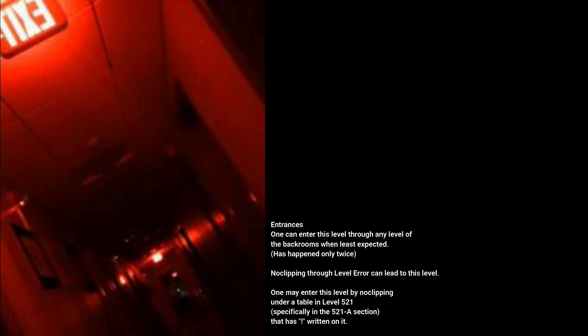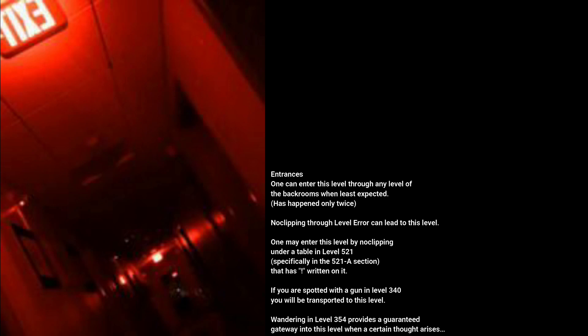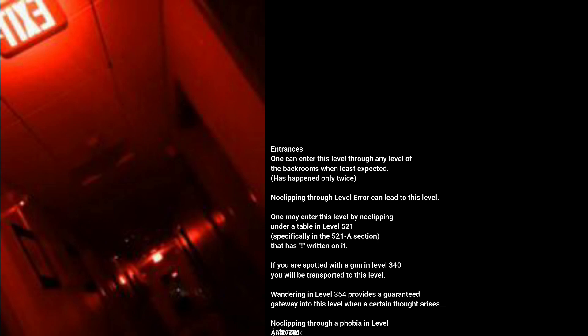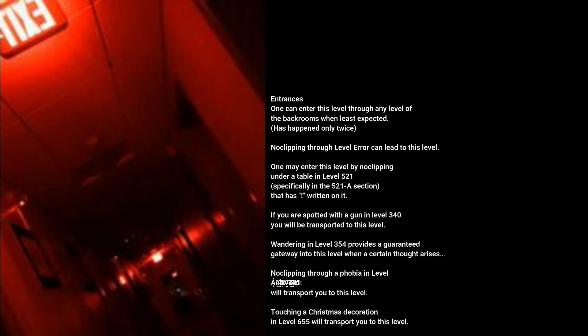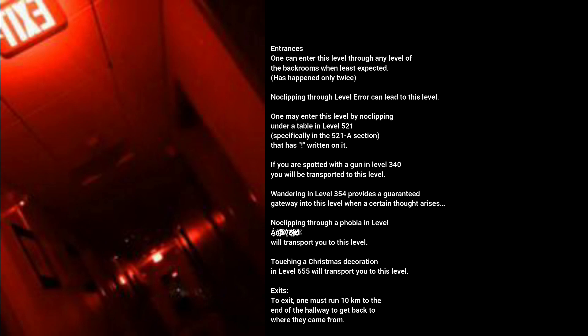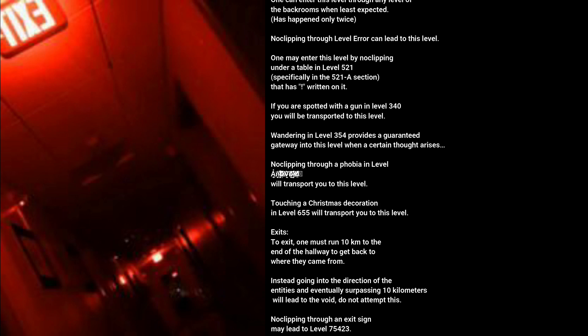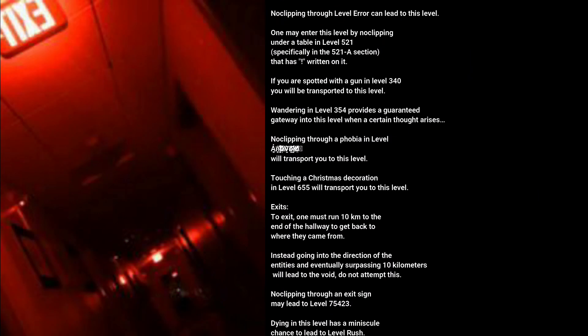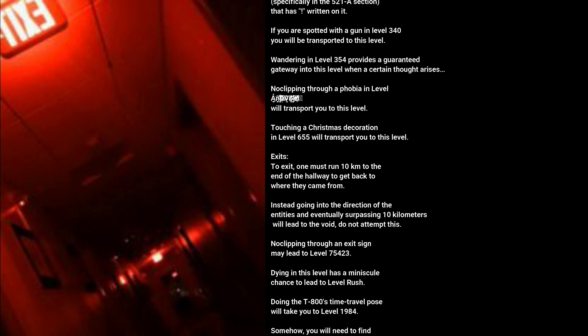Entrances and exits. One can enter this level through any level of the backrooms when least expected — this has happened only twice. No-clipping through a level error can lead to this level. One may enter by no-clipping under a table in level 521, specifically in the 521-A section. If you are spotted with a gun in level 340, you will be transported to this level. Wandering in level 354 provides a guaranteed gateway into this level when a certain thought arises. No-clipping through a phobia in level 880 will transport you to this level. Touching a Christmas decoration in level 655 will also transport you here.